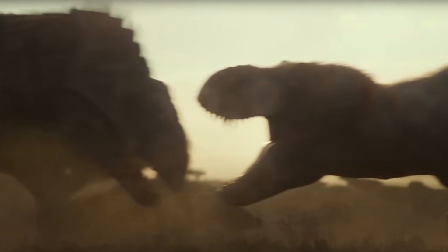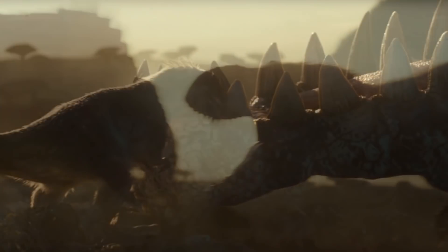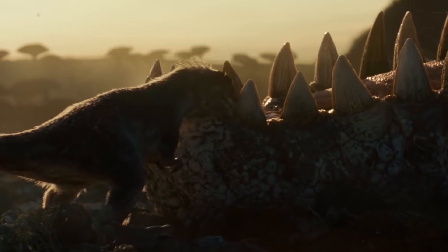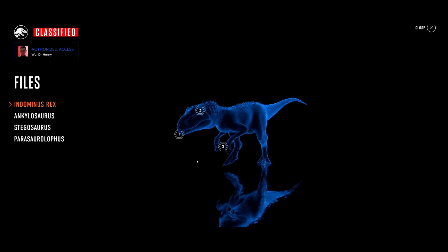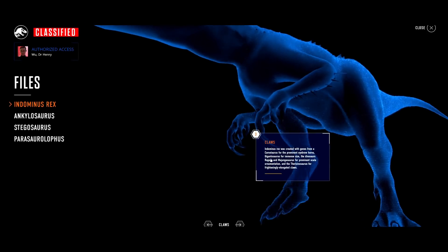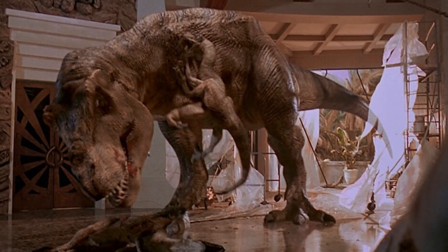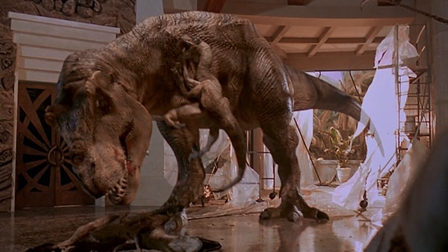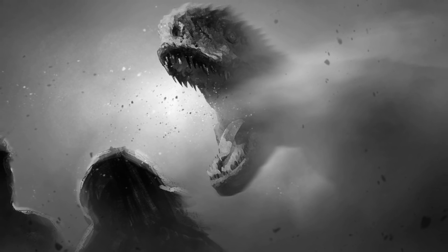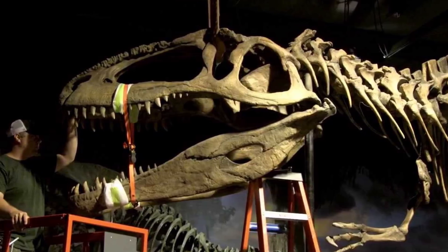The reason Giganotosaurus is such a big deal in Jurassic World Dominion simply has to do with the fact that it's kind of already played a massive role in the franchise, but really on the down low — not only being used to create animals like the Indominus Rex and Indoraptor, but also being responsible for killing the very T-Rex that John Hammond would later find DNA of for his Jurassic Park resort. The Giga is kind of like this weird prehistoric through-line that has been sprinkled into the series here and there, but never really committed to until now.